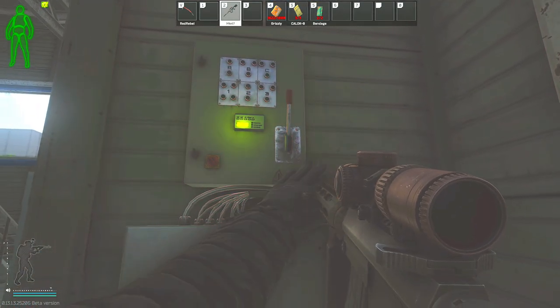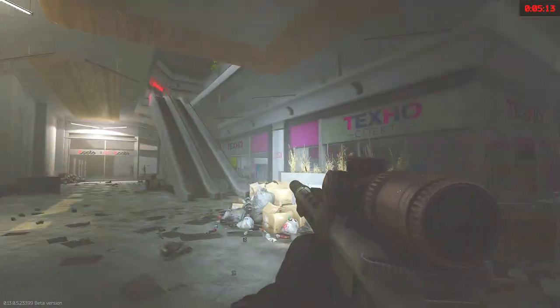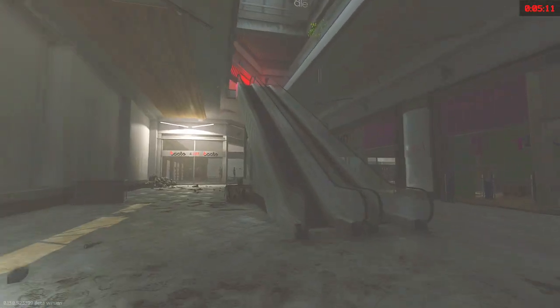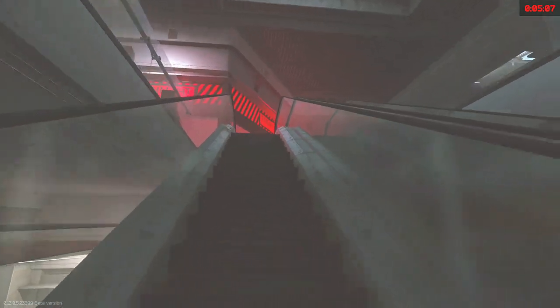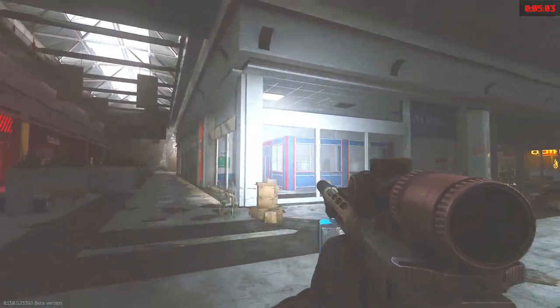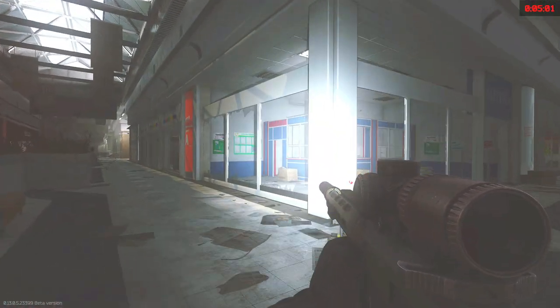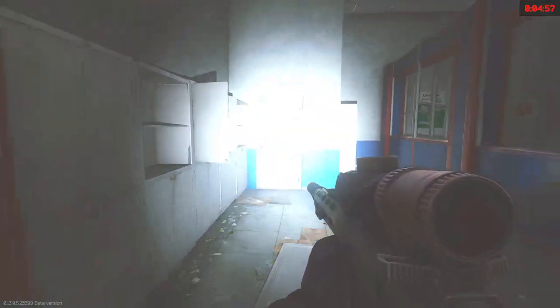Since the power is back on, I can show you guys where we can use this key. My PMC is outside of Oli, and the Texo store is right here. We are going up the escalators between these two stores to go to the top floor, heading towards tech light. Once you get to the top of the escalator there is a pharmacy store directly to the right, and once we go into this area you will see a closed door — this is the ultra medical storage room where you can use this key.